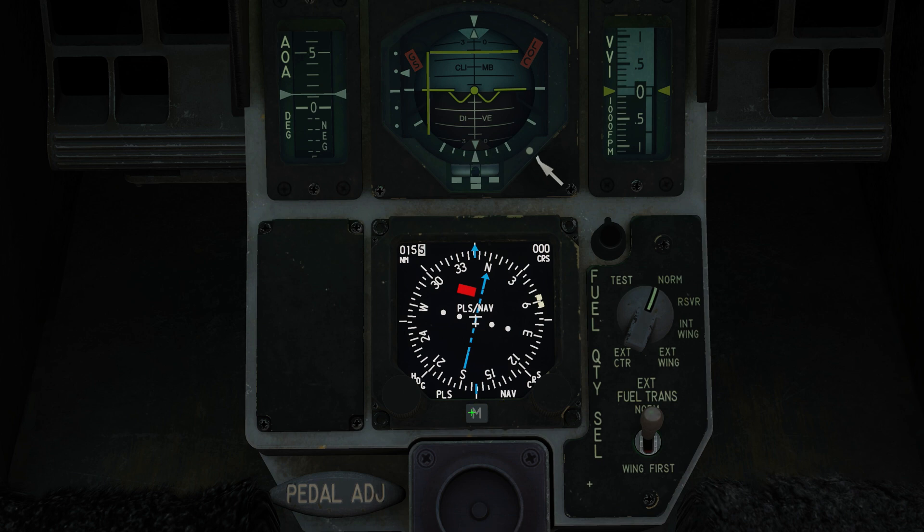Now let's talk about getting it into TACAN mode. Hit mode - that's the M button - once to get into ILS navigation; we don't want ILS. Type it again and you can see TCN for TACAN. Now we want to come to KATASI from the east and land on the runway.